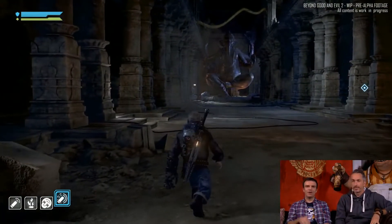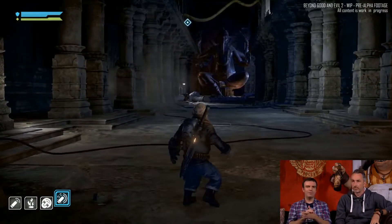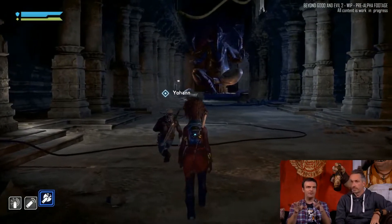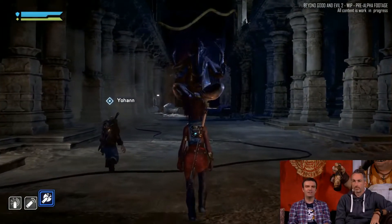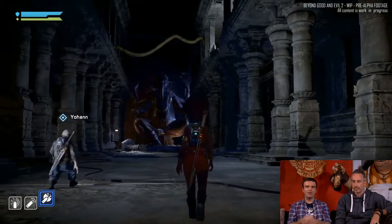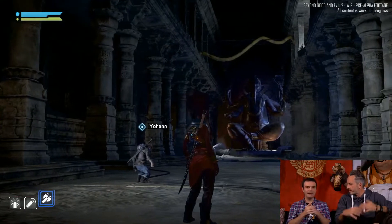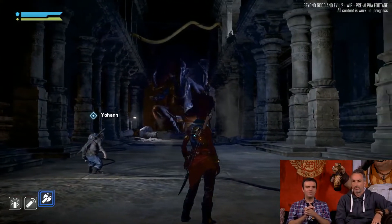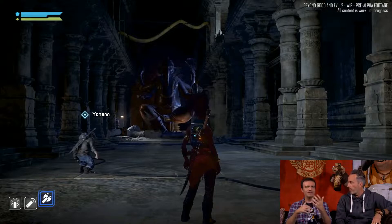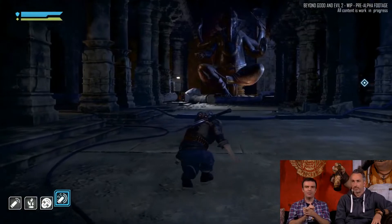Our two players have heard about strange rumors of hybrid trafficking taking place in an underground abandoned temple in Ganesha City. They've entered this old abandoned temple and are now exploring it — they don't know what they're going to find. It's very important for us that you have these mysteries, these investigations that you'll lead to discover the darkest secrets taking place in System 3.